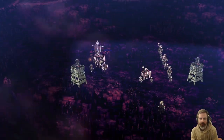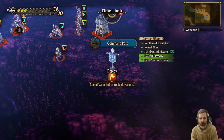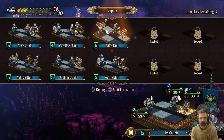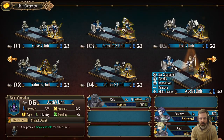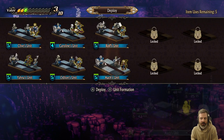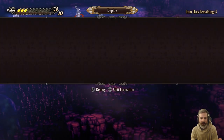Trying to think if there was anything I was supposed to do before I started this battle. I don't think so. I think we're kind of good to go. Yeah, we just got Bernice — she's on the squad already. What's Bernice's leader ability? I forget. Oh, Greater Garrison. That's pretty useful. I don't think I've actually ever used it, but in theory I feel like that should be useful.